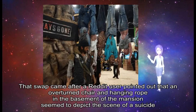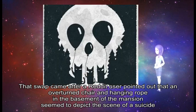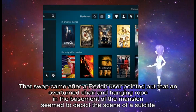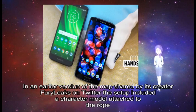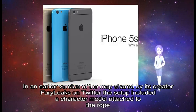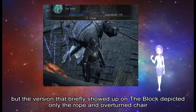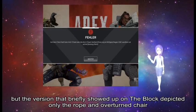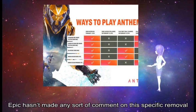That came after a Reddit user pointed out that an overturned chair and hanging rope in the basement of the mansion seemed to depict the scene of a suicide. In an earlier version of the map shared by its creator FuryLeaks on Twitter, the setup included a character model attached to the rope. But the version that briefly showed up on The Block depicted only the rope and overturned chair. Epic has not made any comment on this specific removal.